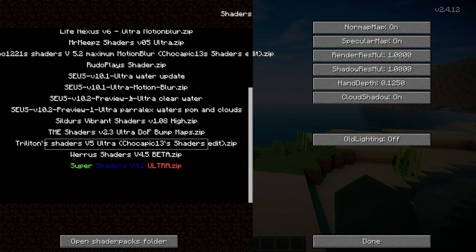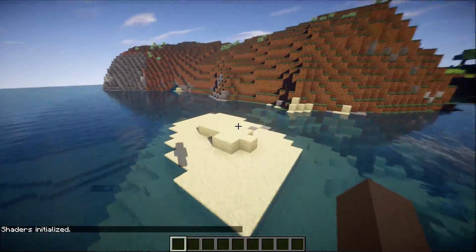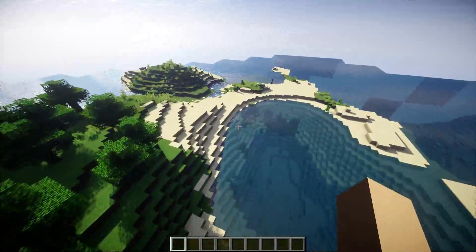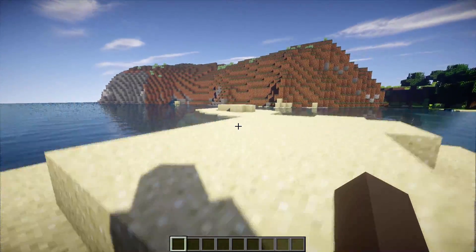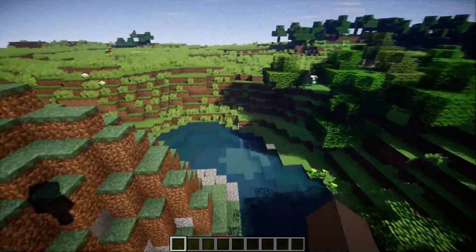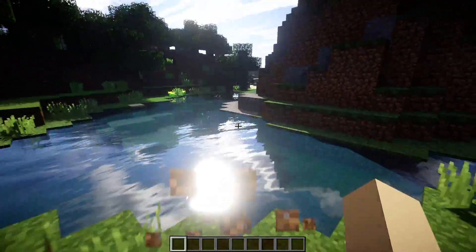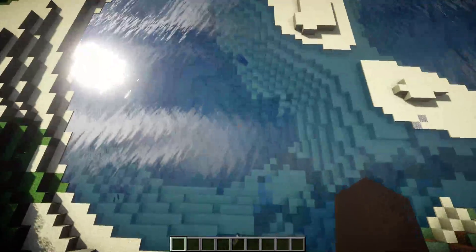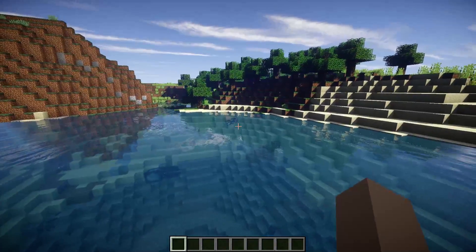As a bonus sixth pick, I'd like to add SEUS Zeus 10.1 Ultra. This is just one of my all-time favorite shader packs. It performs very well — even with Ultra motion blur on I'm getting 60 to 70 FPS, sometimes even higher. The water looks amazing, and the shadows are the best of any pack here. The sun just looks amazing with a huge glare.